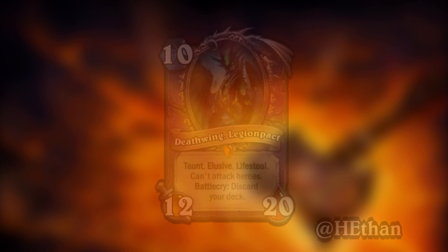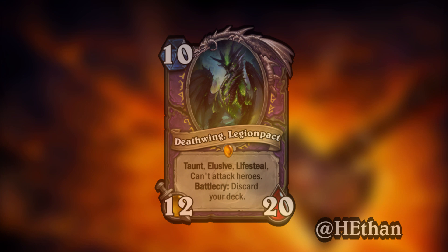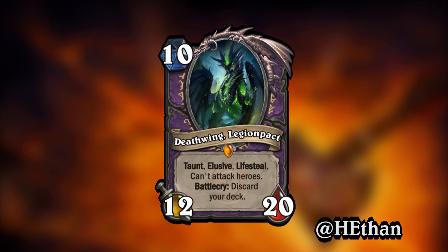Now, this card I'm including a lot more because of the concept. Personally I think some of the stats should be changed, but I feel like it is a very interesting take on the Deathwing all-in mechanic. As you can see here, it's that dragon art. It is Deathwing Legion Pact, made by Heathen. It is a 10-mana, 12-attack, 20-health minion with Taunt, Elusive, Lifesteal, Can't Attack Heroes, and Battlecry: Discard your deck.